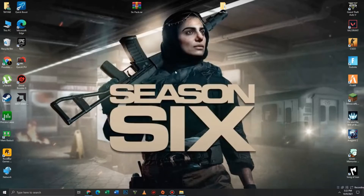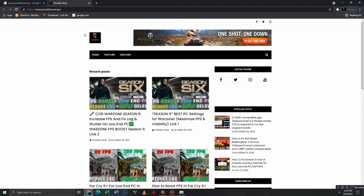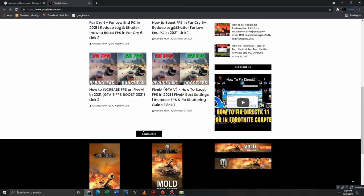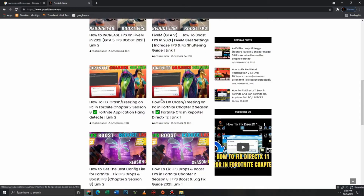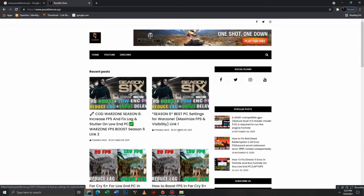Now close this and download the pack — link in the description below. Open the link, which goes to my website. You can browse more posts if you want by clicking the Load More button. There are two links in the description — if the first link doesn't work, try the other one.